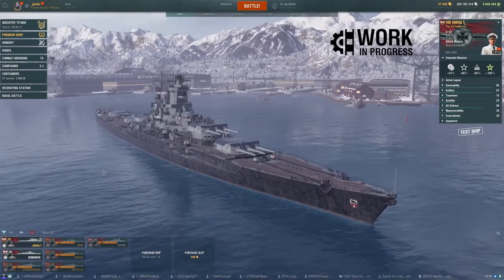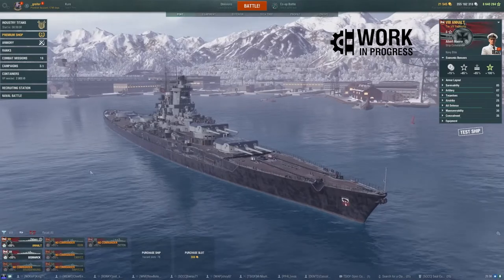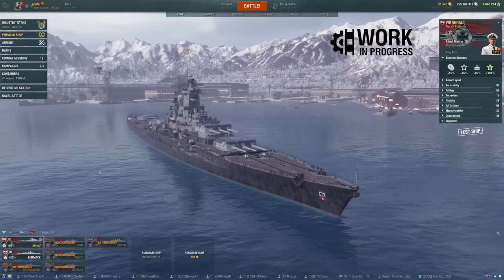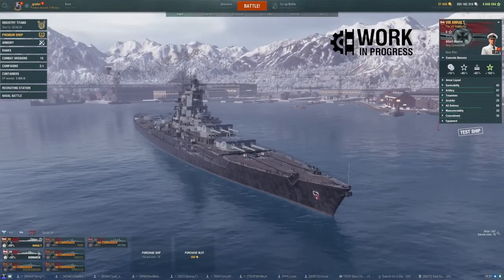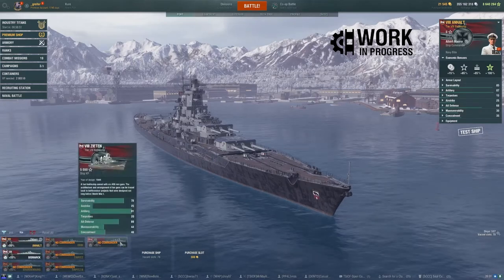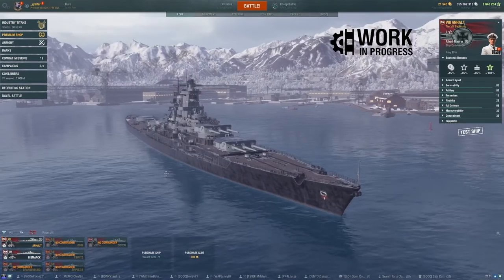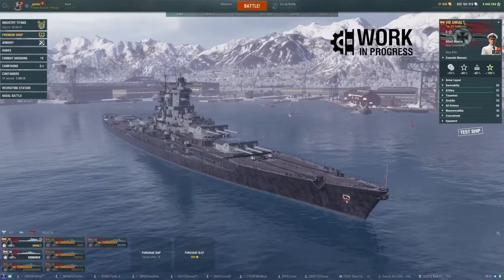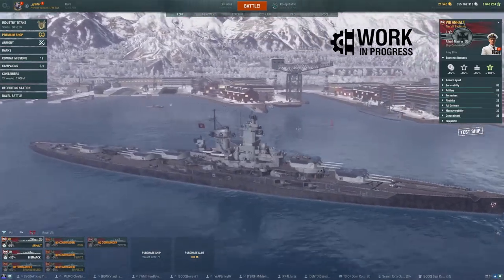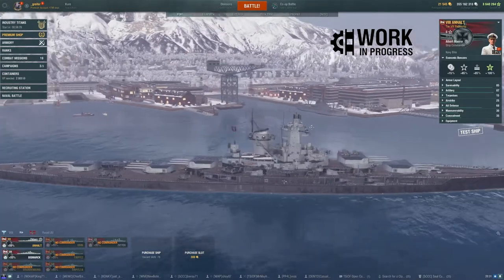Greetings everyone, it's Greifer here. We're looking at a work-in-progress ship — the new tier 8 German battleship, the Anhalt. You may be asking why we need another tier 8 German battleship when we've already got the Bismarck, Tirpitz, Odin, Brandenburg, and the Zeiten. Well, the unique feature of this vessel is that it has five turrets and 15 barrels.